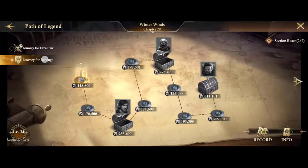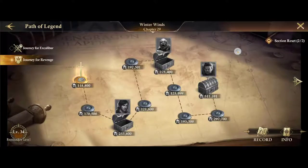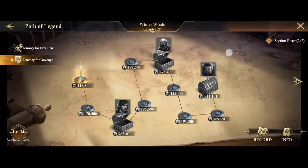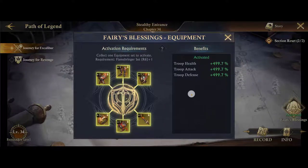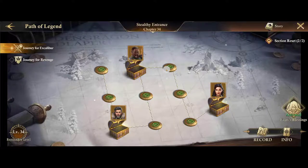Journey for Revenge is more of the same — each level you get dragon XP and dragon skill XP, and the chest gets you a little more. This is all free. You need decent gear at higher levels, but once you get high enough in your reputation, this Flame Bringer becomes free. So the Path of Legend — Journey for Revenge — that's the number one way to get dragon XP and dragon skill XP.